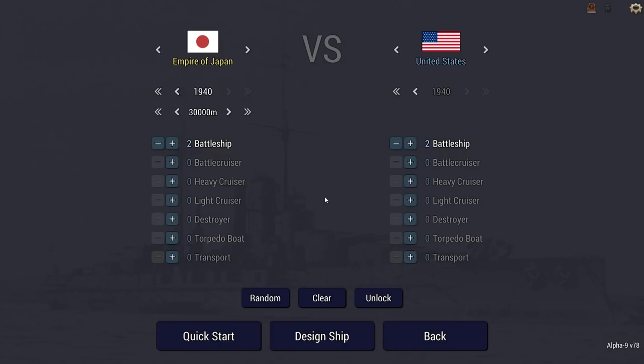Hey guys, Stealth here, and welcome back to Ultimate Admiral Dreadnaughts. Today we're going to have a good old battleship showdown. It's going to be two battleships of mine, the Empire of Japan versus two United States battleships. I'm going to be building a ship akin to the design A150, better known as the Shikishima. She was supposed to have three twin 20-inch guns — that is only six barrels, but seeing as they are 20-inch guns, they can inflict quite a bit of damage. Let's get to designing.